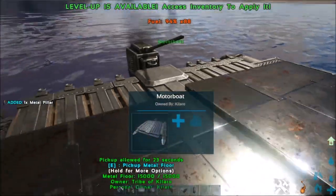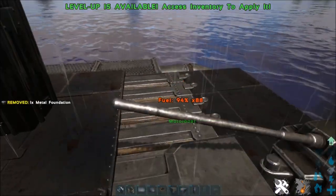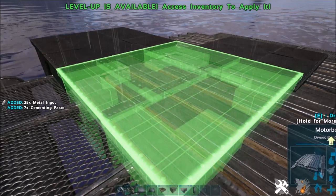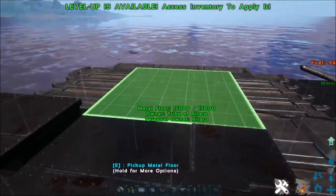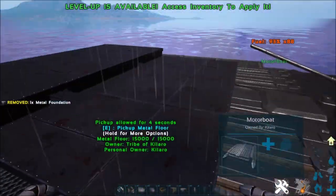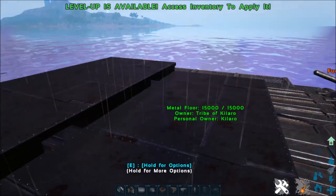Now pick up this pillar and put a pillar in the next one at the lowest position, then a foundation under there — so we have four levels of foundations. Pick up that pillar, put a pillar at the lower point, and add a foundation at the lower point. Then put a foundation at the upper point, and then a foundation at the lower point. We want it exactly like this — otherwise we'll have problems putting floors underneath the boat in the middle that we won't be able to pick up. We should now have three tiers.